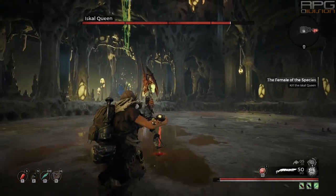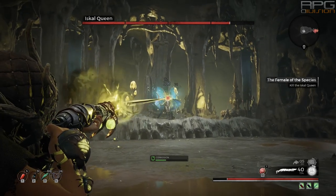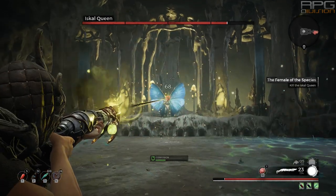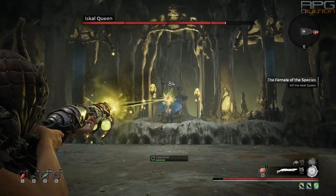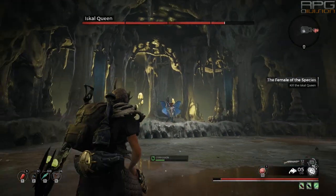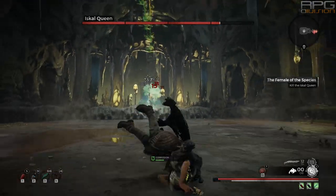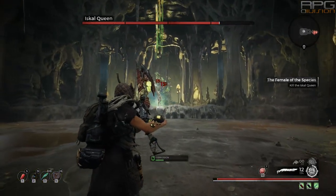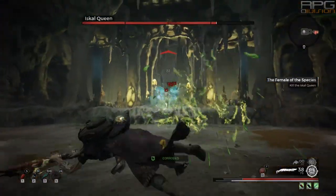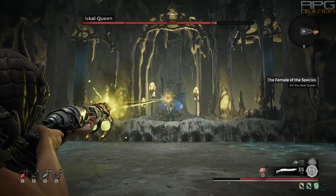So 2 waves of beetles, then 2 corrosive balls. Then boss will start to flap her wings to create 2 damaging waves on each side of the arena — you need to stand in the middle to avoid those. As soon as those waves end, go to the side because there's gonna be a single wave coming from the middle. After that wave, get back to the middle again because there's gonna be 2 waves on each side again. This is the usual attack pattern of this boss.